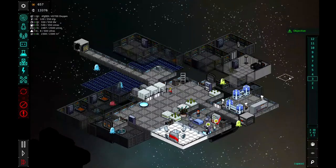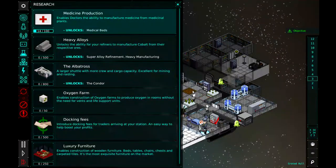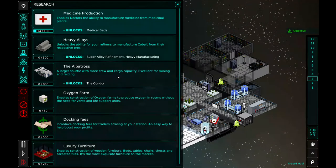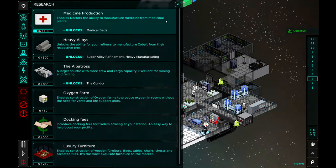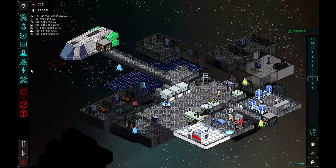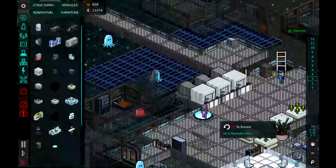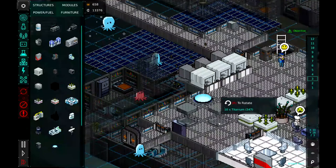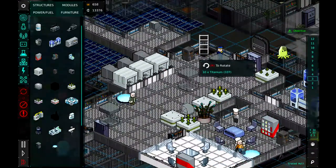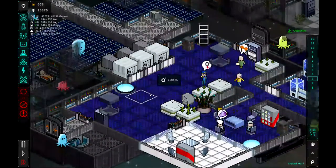All right, guys, we are back. I finished researching pillboxes. And I went ahead and finished researching the improved botany as well, which unlocked medicine production, which we are currently researching now. Oxygen farms and luxury furniture. So now that we've got that done, we are almost quite ready to jump. I wanted to build some pillboxes before we jumped because I wanted to make sure we had plenty of security. So I'm going to drop a pillbox there and a pillbox there, right in front of our door. So when we get attacked when we jump into the next system, we are ready to defend ourselves.